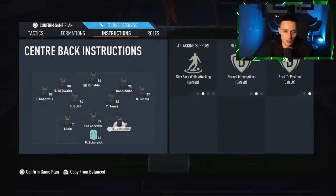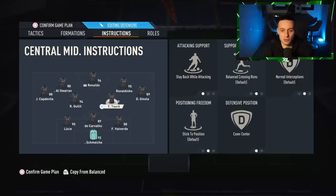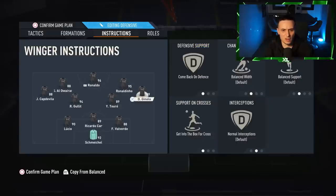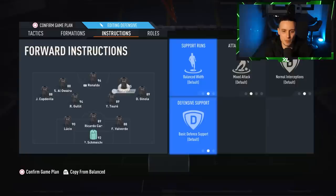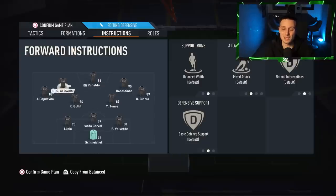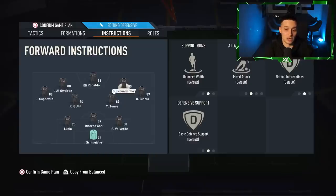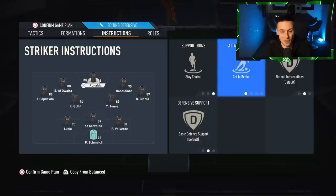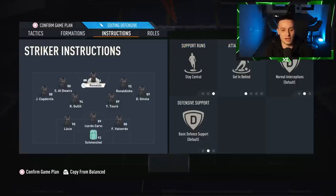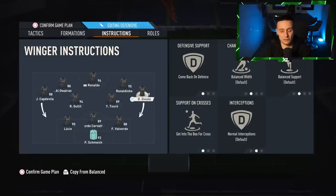Moving on to instructions: the keeper on nothing; the centre backs on nothing. Centre midfielders: stay back whilst attacking and cover centre — both of them. Onto the wide midfielders: come back on defence and get in the box for cross, on both of them. The wide forwards — the left forward and right forward — are on nothing, which is interesting. The striker is on getting behind and stay central, so Tuga's idea is that the striker pins them back and the forwards create space. When you defend, the wingers come back as a back five, and then you counter quickly using those wide midfielders.